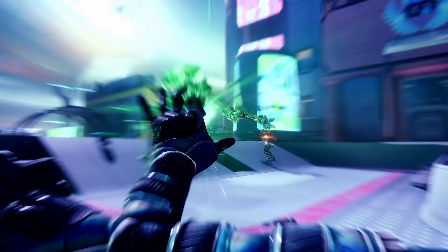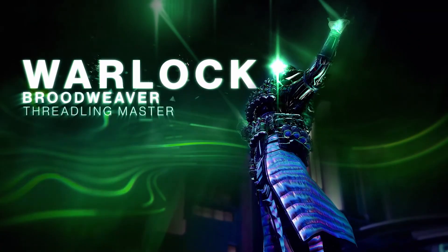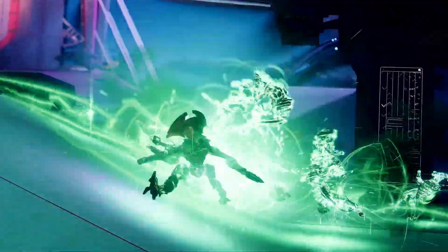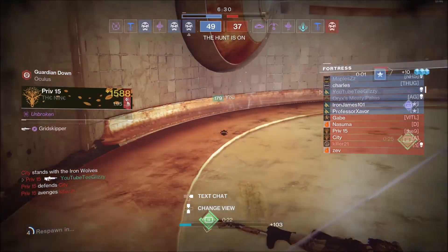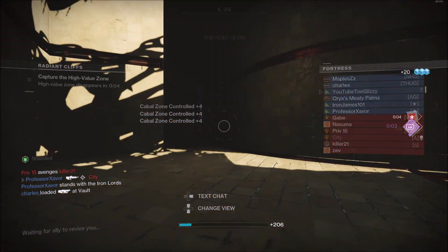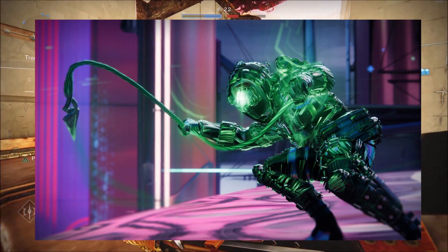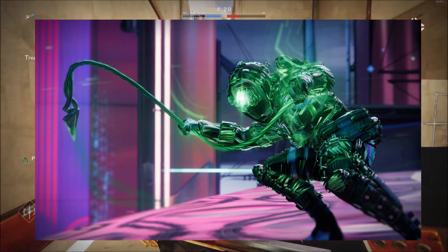For the Warlock super, Needle Storm is a deadly combination of burst damage and aerial denial. On cast, the Warlock conjures Strand into a fusillade of hardened spikes, launching them forward with a wave of their hand. The missiles stick into enemies and the environment alike before detonating and reweaving themselves into an army of Threadlings that will hunt down any survivors.